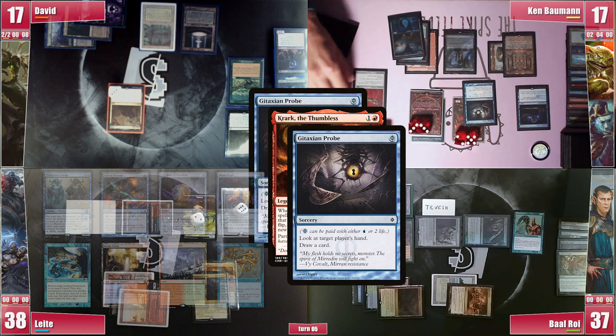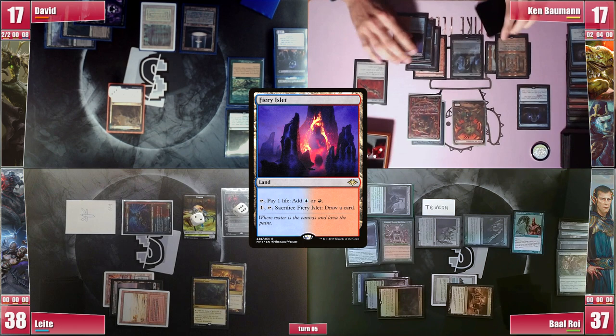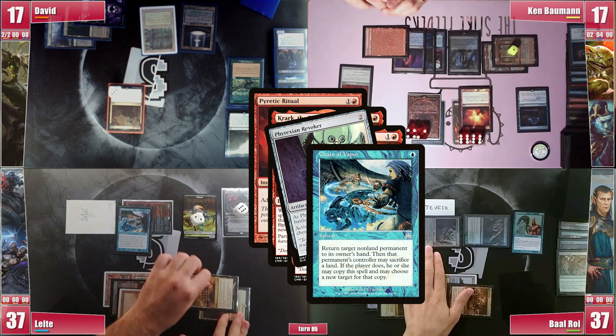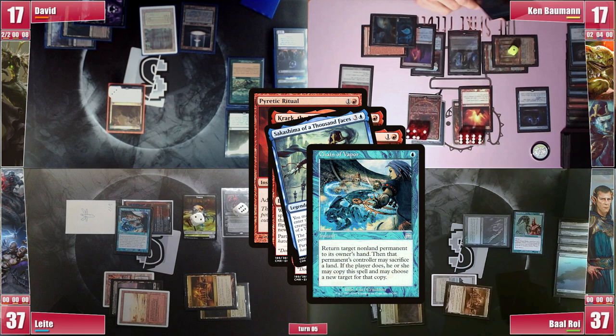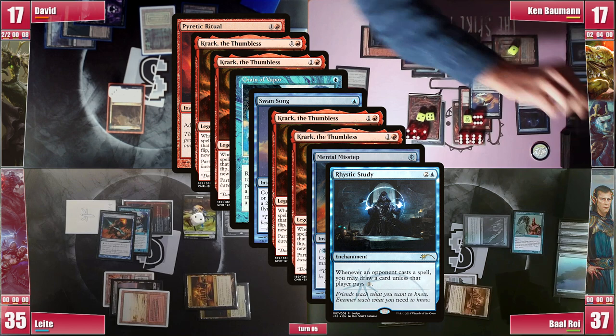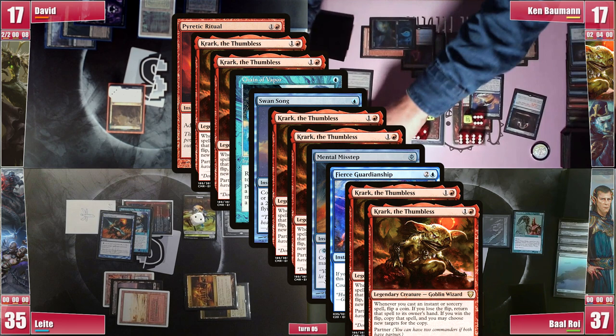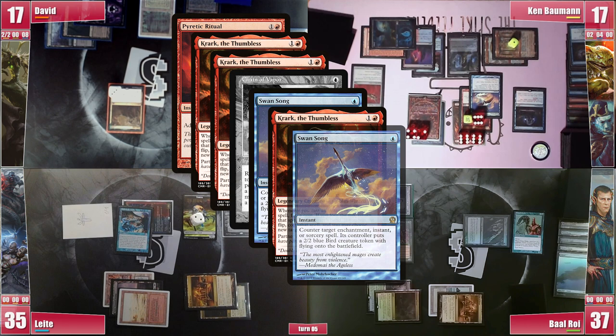He plays a Fire Islet and then casts a Pyretic Ritual, to which Leite responds with a Chain of Vapor on the Phyrexian Revoker to force Baal to spend some of his resources. He pays for the Rhystic trigger and Baal is forced to copy the Chain by sacrificing an Island and trying to bounce Sakashima, as it costs more. In response Ken casts a Swan Song, triggering both Crarks. Leite responds with his Mental Misstep, unable to pay for the Rhystic trigger. As everyone already knew, Ken casts his Fierce Guardianship on the Misstep, so now the game is in the hands of the RNG Gods. The first trigger he chooses to return to his hand while the second one copies it. The Swan Song's first trigger he chooses to copy it, and the second one he bounces back to his hand. On the Ritual triggers, the first one he chooses to copy it, and the second one he copies as well, netting him a total of 9 red mana.